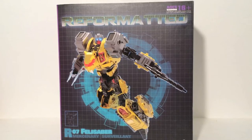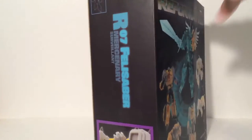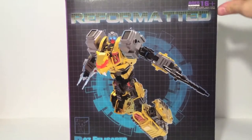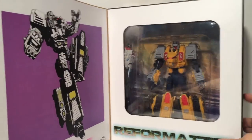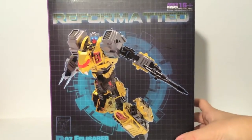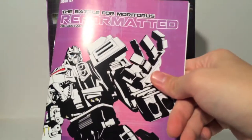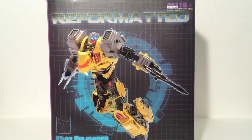We've almost finished the week. Here we are — Felesaber's box, very similar to everybody else's. It's almost entirely the same in design, just with Felesaber pictures, and there's a Felesaber inside. So that's pretty neat. And, of course, there's an instruction comic book and his trading card.